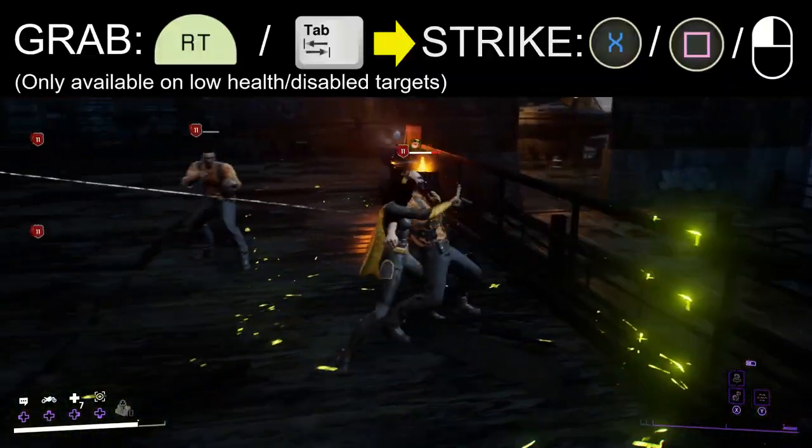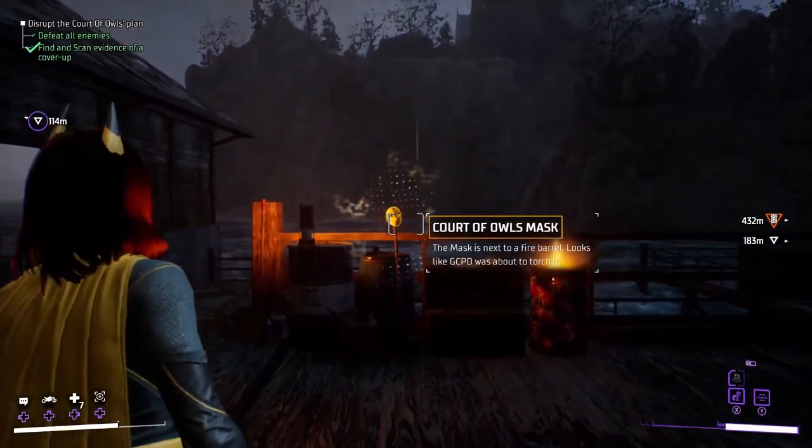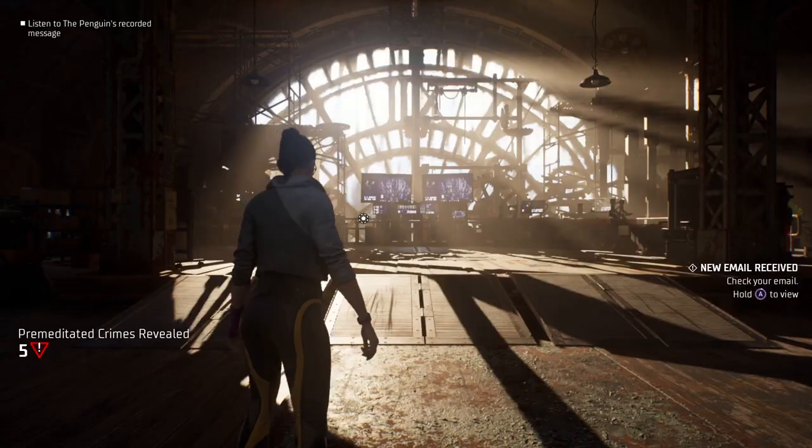You can earn bonus rewards by getting at least two grab and strikes off. Once all the enemies are handled, scan the Court of Owls mask, and then Alfred will ask you to return to the belfry.